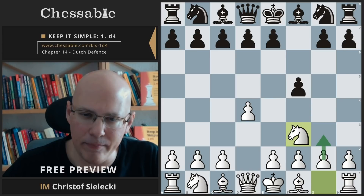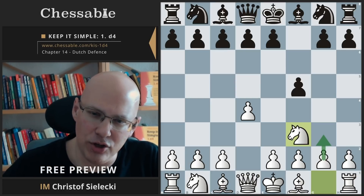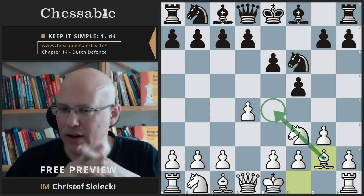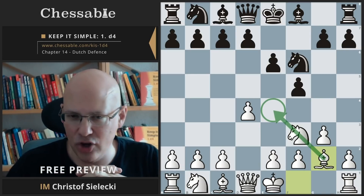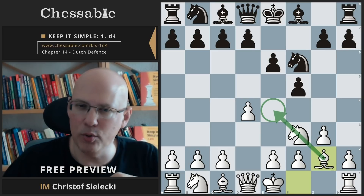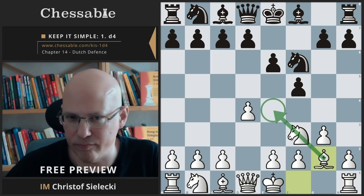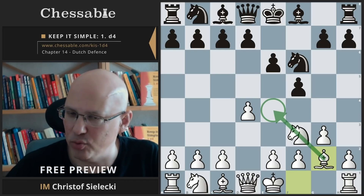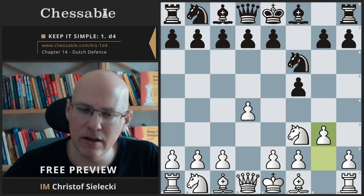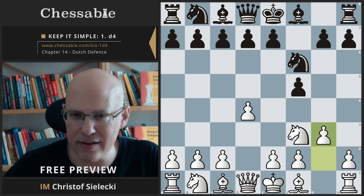I decided to simply cover the main lines against the Dutch and stick to our usual kingside fianchetto setup. The reason g3 and bishop g2 is a good setup against the Dutch is that the bishop on g2 has indirect influence over the e4 square, and White's general plan is to play e4 at some point — open up the central position and expose the weaknesses that black has created. E4 is a standard break that White wants to apply in the Dutch.